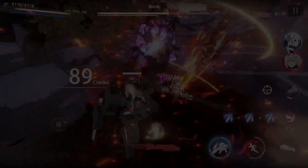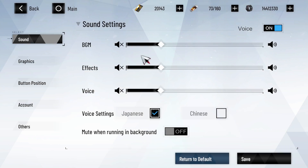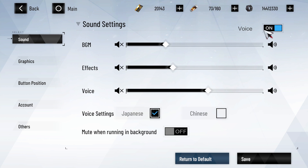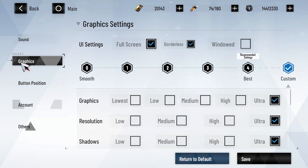Let's start with the sound settings. You can change the volume of the BGM, effects, and voice over here. It says 'voice' in the top right, which is a typo — it is actually a button for muting all sounds. You can also choose between Japanese and Chinese voice acting, and there is also an option for muting the game sounds when it's running in the background.